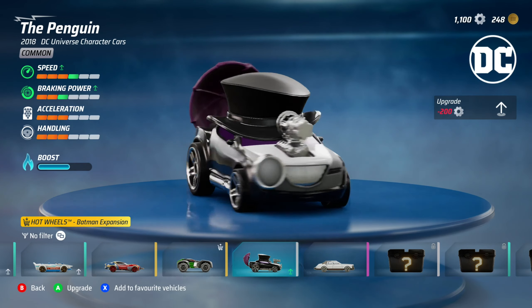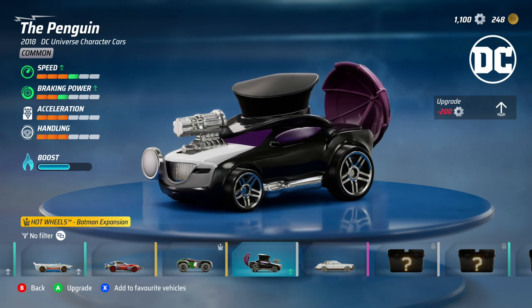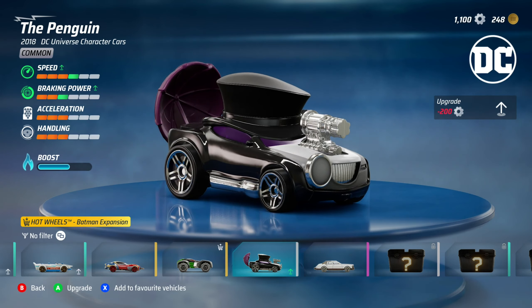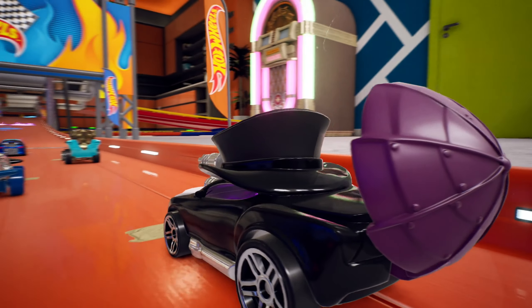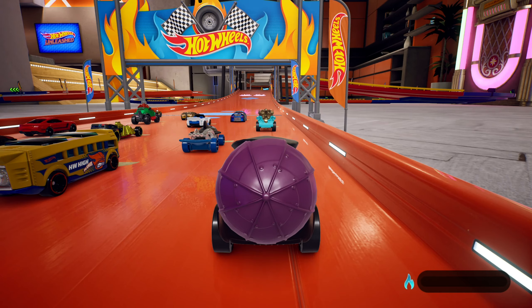Finally we have the Penguin car. The design — the gun on the front, the details at the back — it just looks so menacing. I love the little machine gun on the front; it makes you think what if they added a mini-game where it destabilizes other cars — not in competitive, just as a fun little mode. Now it's upgraded: speed 4, braking power 3, acceleration 3, handling 3, and a boost bar — statistically one of the slower cars of the five.